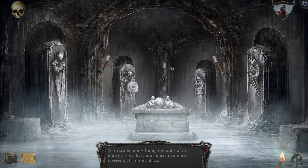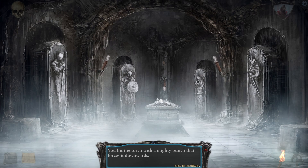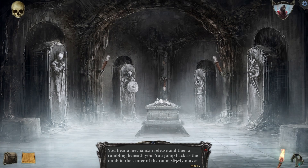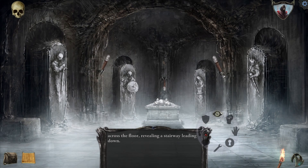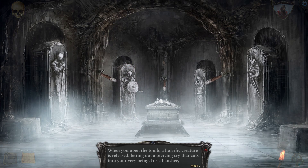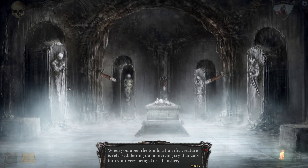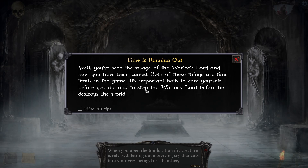I'll go this way first. Oh, those are levers — I want the torch. You hit the torch with a mighty punch that forces it downward. You hear a mechanism release and then a rumbling beneath you. I saw the thing occur. You hit the torch with a mighty punch that forces it downward. You've seen the visage of the warlock lord, and now you've been cursed.